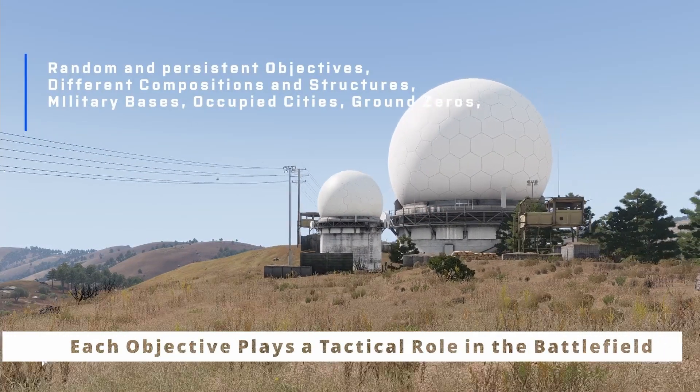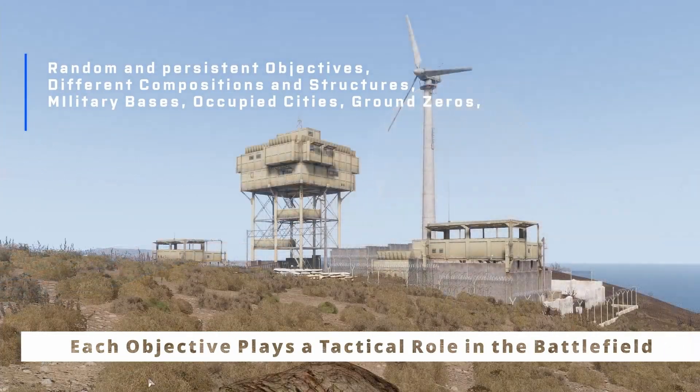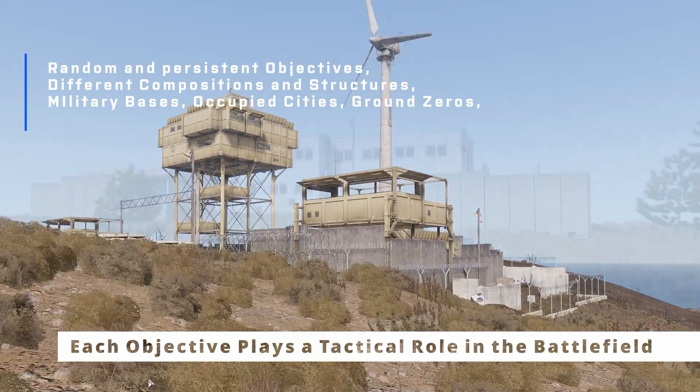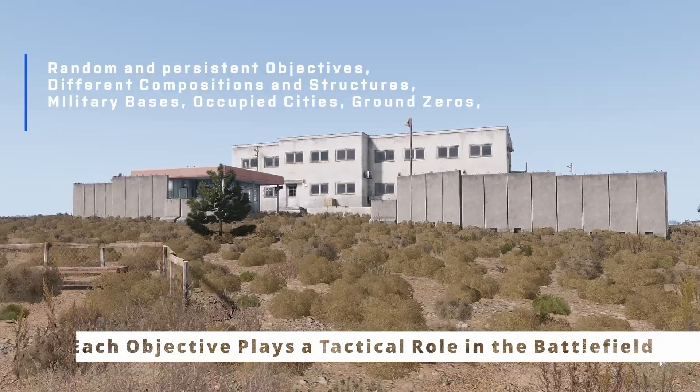A smart enemy commander will attack you using major assaults. The enemy commander will also deploy new military installations, roadblocks, and recon sites on high aggression levels.